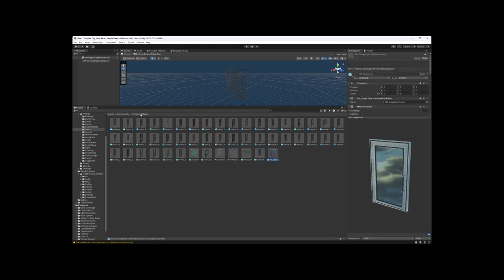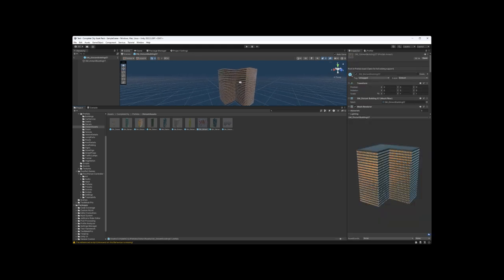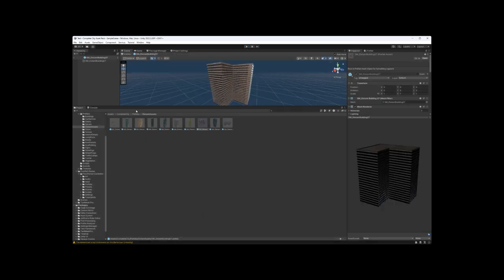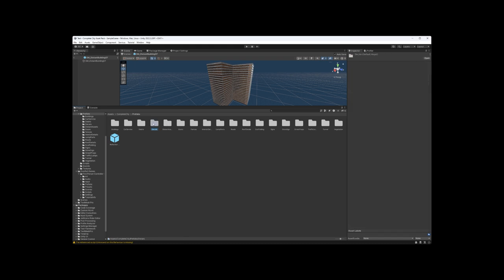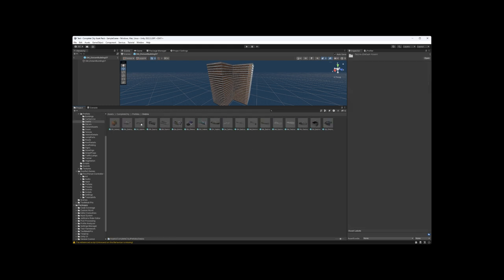These are the buildings that were on the periphery — literally none of these have interiors. They're all single-faced, really just for backdrops. There are also decals — more for street markings and stuff like that, including helipad markings if you need them. This is your garbage debris — rotten apple cores, food, lots of different options for that, which is nice.